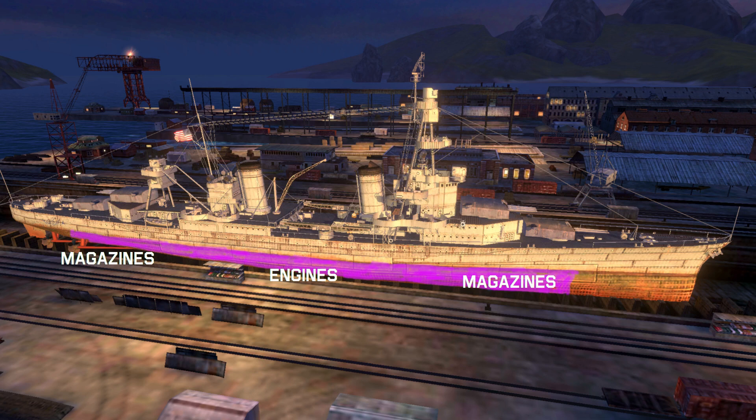World of Warships models this concept. If you hit a ship in the protected area — which contains things that really don't like being shot at, like engines, fuel storage, magazines, and the command control structure — bad things happen. In World of Warships, most cruisers, battleships, and carriers have citadels. Destroyers don't have them because they don't have any armor to start with.